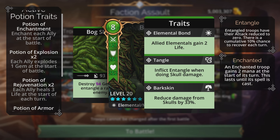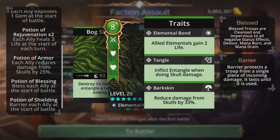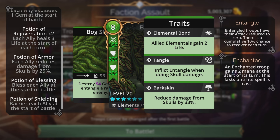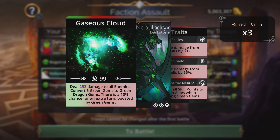I also have potions here: Potion of Enchantment, two Potions of Explosion, two Potions of Rejuvenation, a Potion of Armor, a Potion of Blessing, and a Potion of Shielding. I got a lot of these from doing the faction myself, so they're still attached. Now let's look at my main damage dealer.